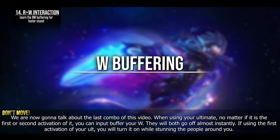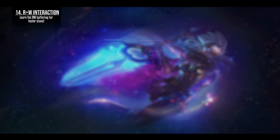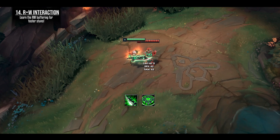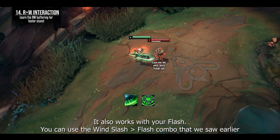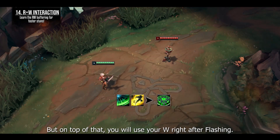When using your ultimate — whether it is the first or second activation — you can input buffer your W; they will both go off almost instantly. If using the first activation, you will turn it on while stunning people around you. If you do this while casting your Wind Slash, the stun will go off and deal damage before the projectile reaches the target, increasing its execute damage. It also works with Flash — you can use the Wind Slash flash combo but additionally use your W right after flashing.